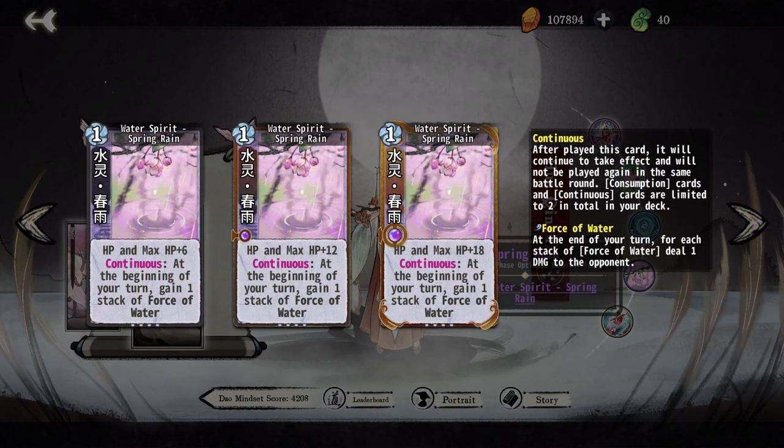Spring Rain is your mid game hard carry. A lot of boards on tier 4 simply cannot beat this card. The One Chi cost and Water Spirit activation are both met by her tier 3. One valuable interaction worth noting: if you put a metal card in your last board slot and the card Five Element Circulation in slot 1 with Spring Rain in slot 2, you will be able to play Spring Rain on turns 1 and 2, doubling its effectiveness. This card drops off on tier 5 but is absolutely essential for winning fights in the mid game. You should always take it.